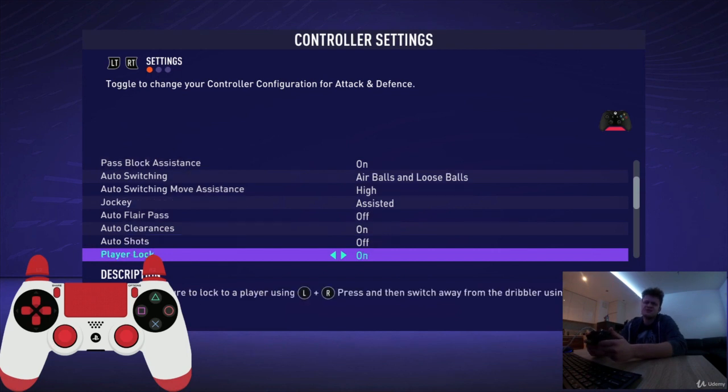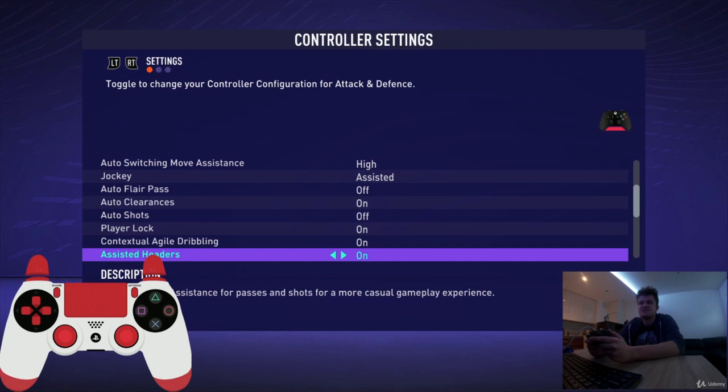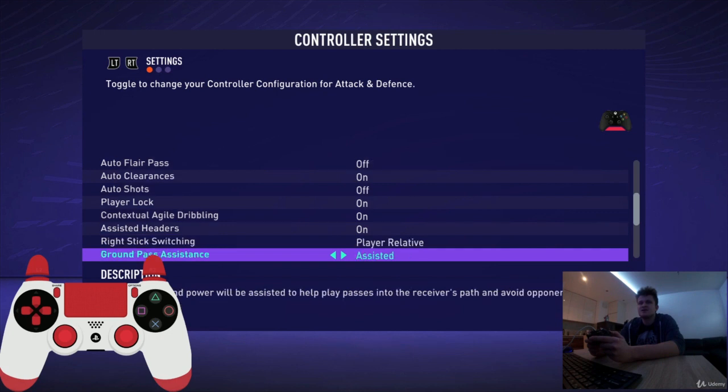Player lock is a brand new option in FIFA 21 — I will explain it later in the course. It must be on. The same with agile dribbling. Assisted headers — leave it on. Right stick switching — player relative, it's okay. Ground pass assistance — assisted, yes.